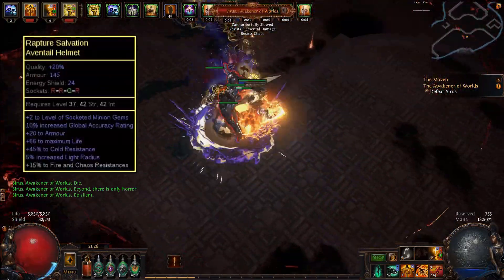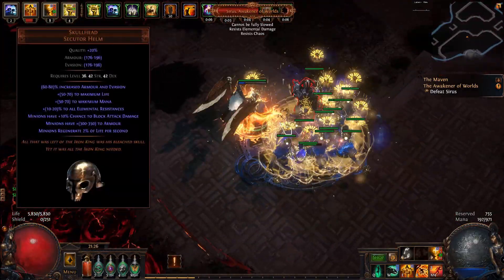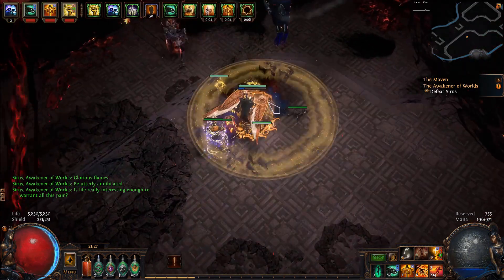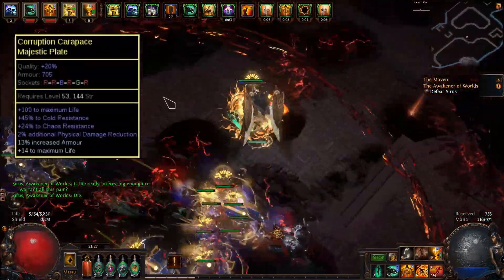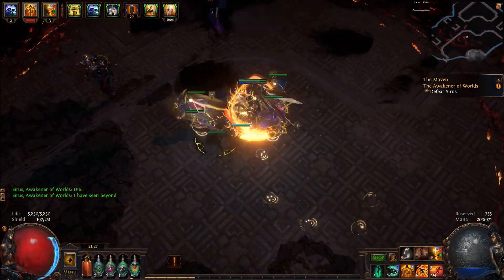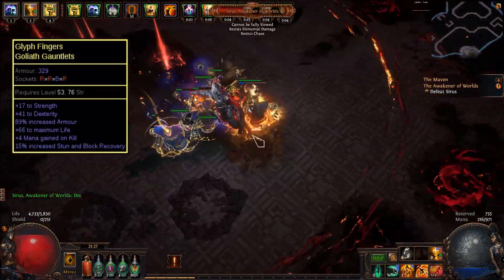I found a plus 2 minion helmet from an Ultimatum encounter and placed my Herald of Purity into it. Skull Head is a cheap unique that does well here because it gives us life and resistances, as well as survivability for our minions. If you can't get any of those, any helmet with life and resists is good enough. For my chest piece, I bought a 6-linked base for 30 chaos, spammed a few essences on it, and slapped my Dominating Blow link into it. Alternatively, you could buy a corrupted 6-link with the correct socket colours for a wide range of prices. My gloves here only had life and dexterity, which I needed to use as Scourge, and it is definitely the worst piece of gear that I used. Try and look for any missing stats on this slot.